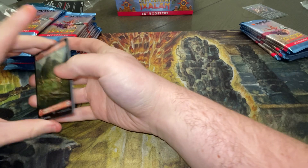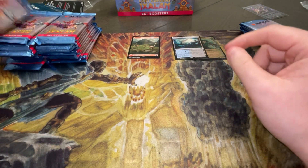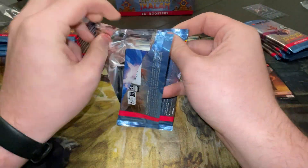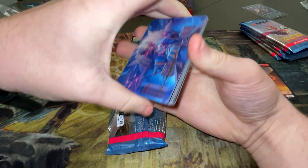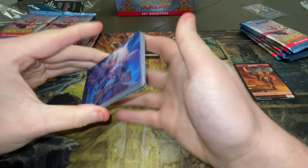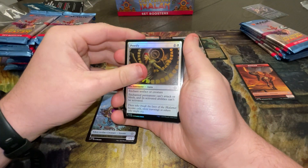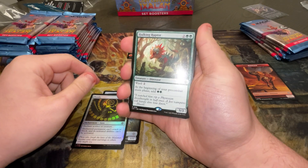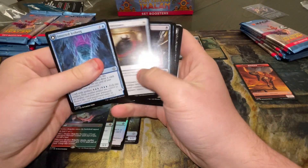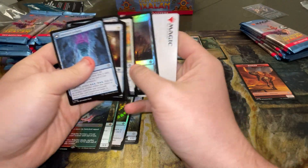I'll open two and then we'll get Slick to open one. We'll put the foils and stuff here. Got a Restless Reef. Let's open a second one. We've got a Signed Art card — beautiful. My dog's eating so we're going to try to talk over that. We've got a Gnome. We've got a Petrify into a Hulking Raptor into a Restless Ridgeline. I'm probably not going to go through the commons — if you want to see the commons, just go through the lists.